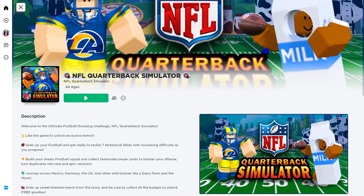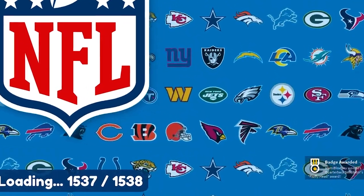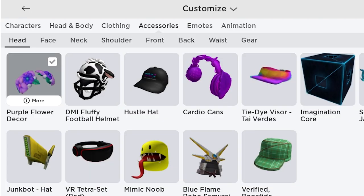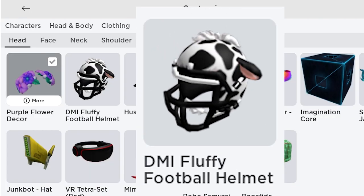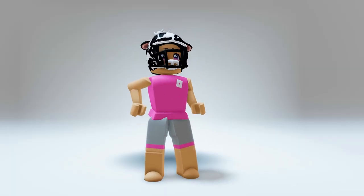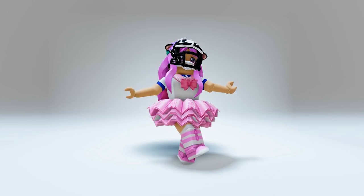Once you join, you will immediately get this badge and your first UGC. Let's check our inventory. Go to accessories, under head, you will get this DMI Fluffy Football Helmet. Look at how cool this looks on me. Let me try wearing a dress — I think I can join the school football team now.